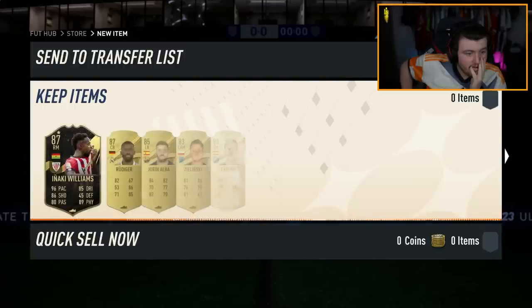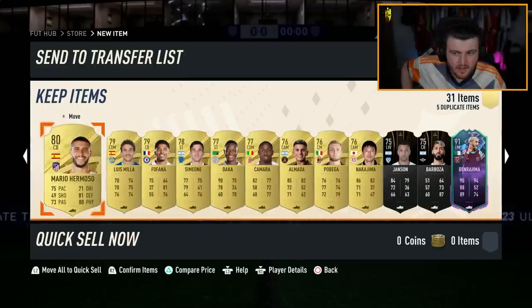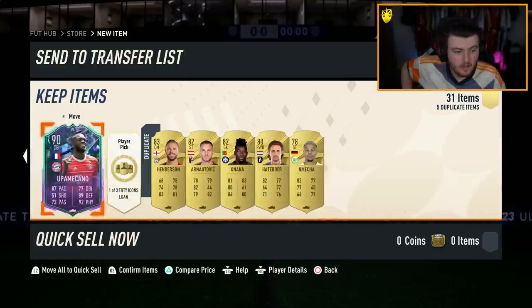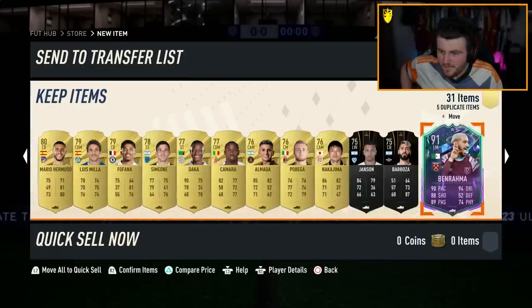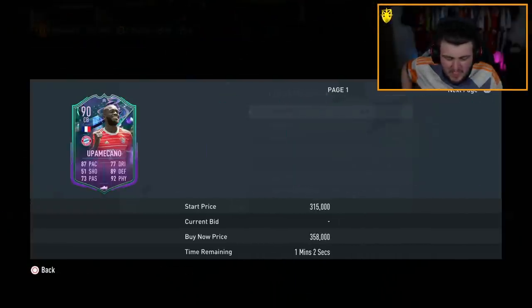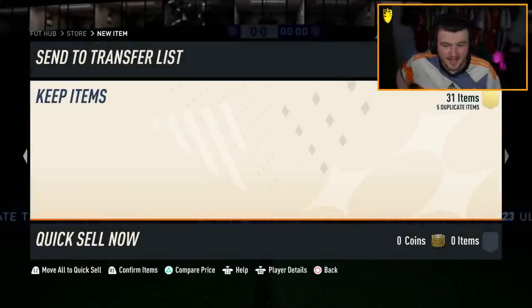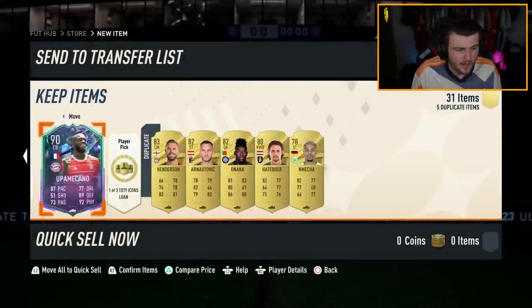Oh no, man. Have I just been scammed? Oh — Ben Rama! What? I was not expecting that — they popped him in the bag. We got Uppermikado. He's only 200k now; he was like 800k when I first bought him. I mean, I'll take it though. Ben Rama and Uppermikado — that is not bad at all.